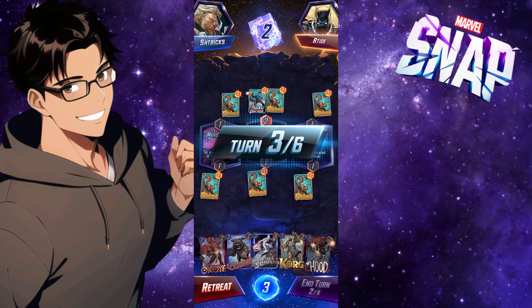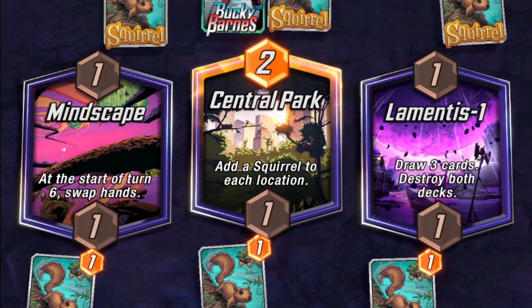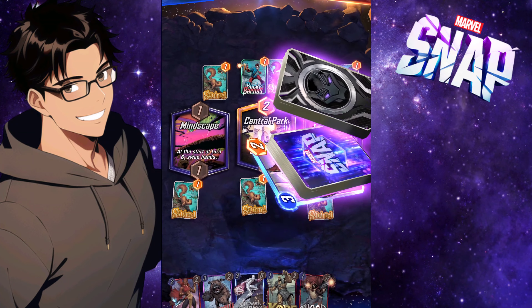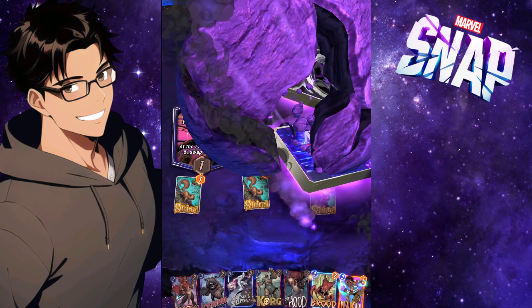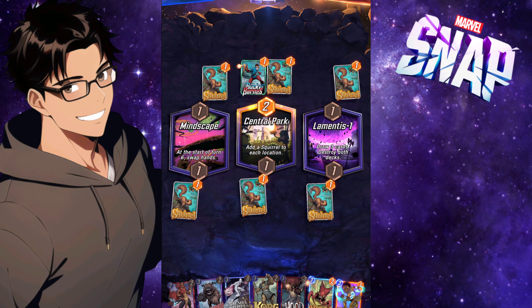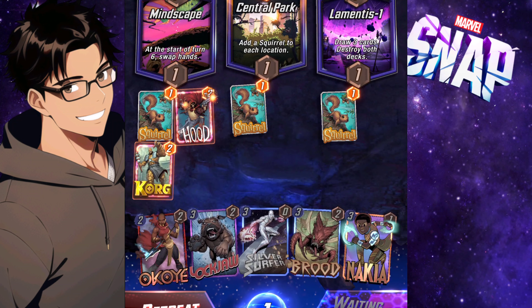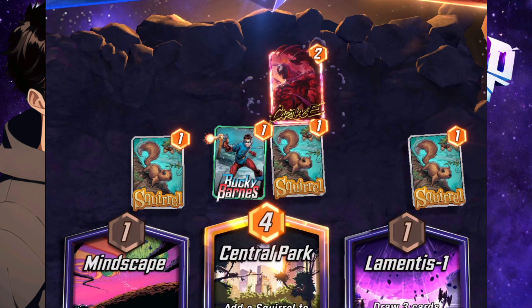But then Lamentis 1 destroys my deck, so I don't even have a chance to draw anything. Now I've got to pivot. Thankfully I have Brood and Silver Surfer at the ready. He has a destruction deck — he plays Carnage, destroys, gets Bucky.